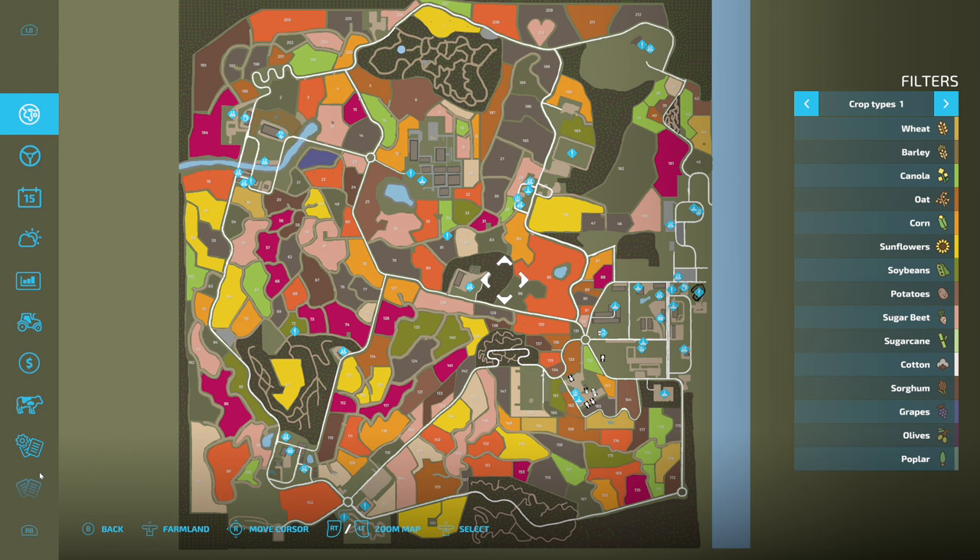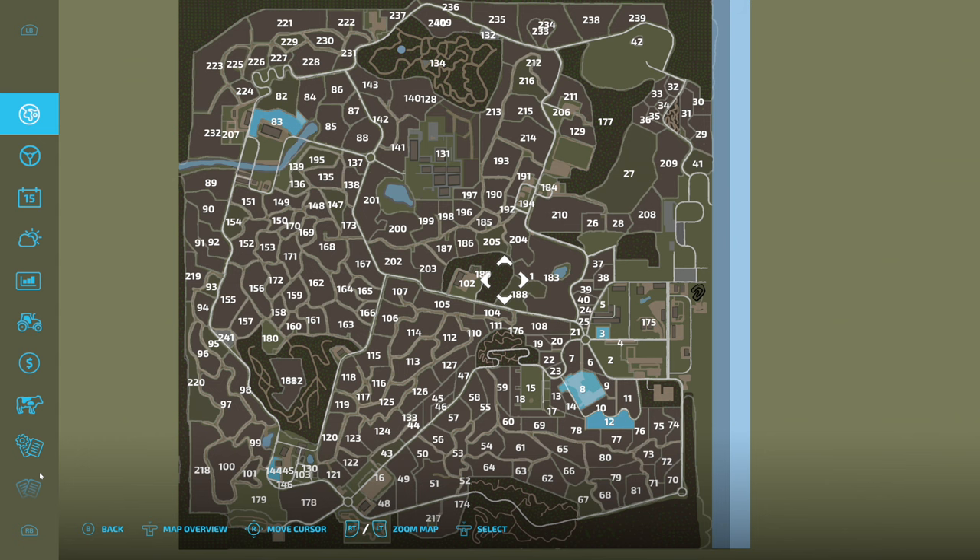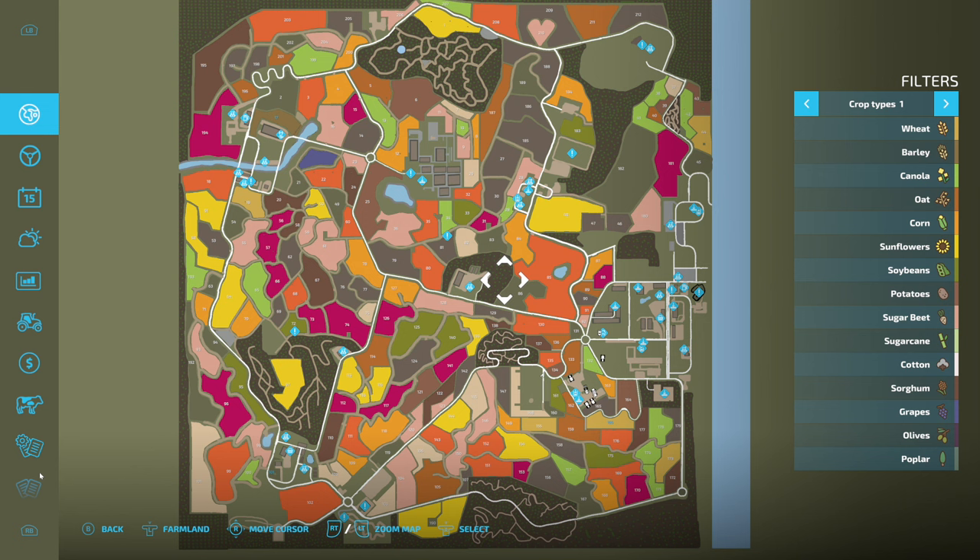The map has a lot of really cool stuff going for it and it's good for farming or doing other stuff. We have 212 fields - that's a lot of fields. There are 241 purchasable lands, 14 different forestry areas, five farms, 30 points of sale, animal grazing, biogas, six ponds, placeable area, new crop textures for wheat, oat, canola, barley, and corn, new soil textures for plowing, lime, and others, and a new activation logo.